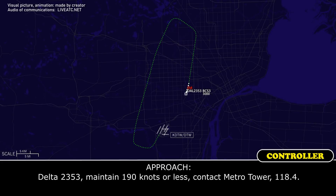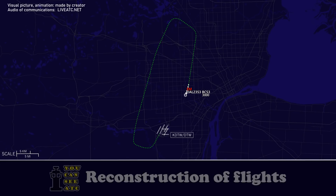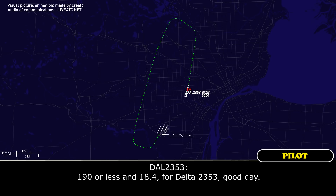Delta 2353, maintain 190 knots or less, contact Detroit Metro tower on 118.4. 118.4 for Delta 2353. Good day.